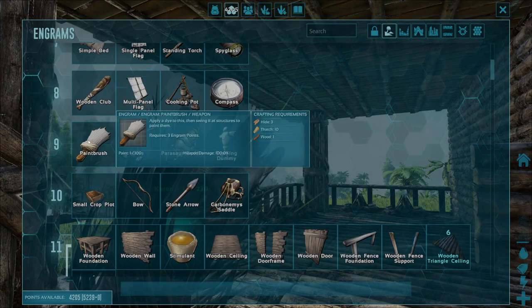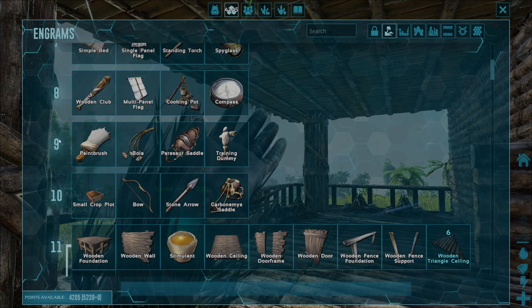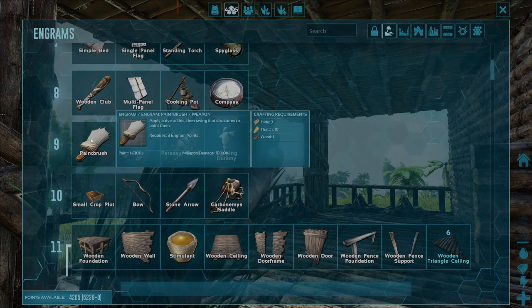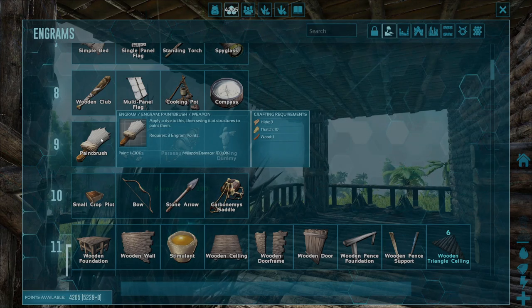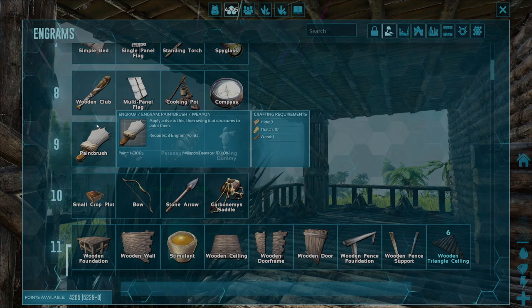Two things we need before we can unlock this engram: firstly, we need to make sure that our character level is at least level 9, and we also need to make sure that we have three engram points ready to spend, which you can unlock just by leveling up in the game as normal.